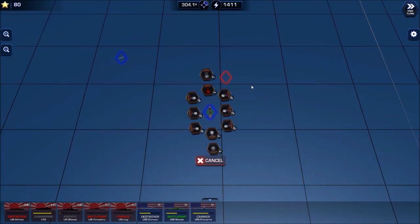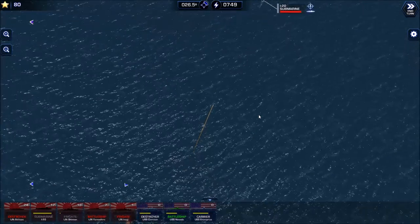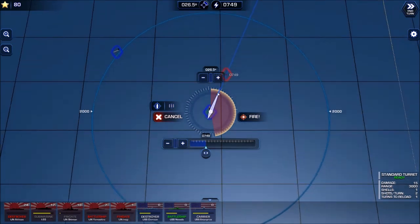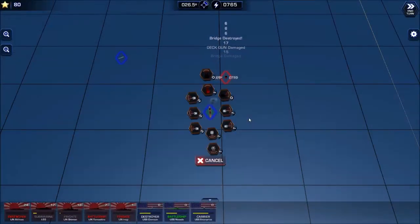Our battleship — let's try to find our range. What is he, 700 meters out? 750? Let's see where he's at. Take us forward 765, we're going to fire for effect — everything we got. Damn, he's still alive — unreal.